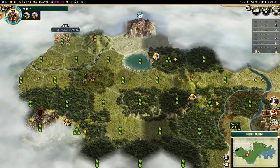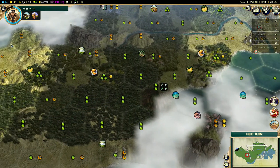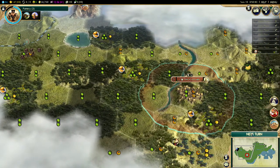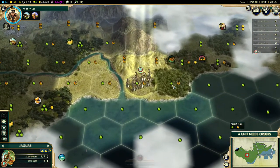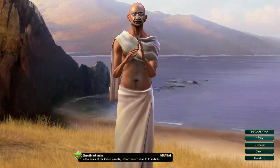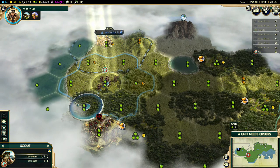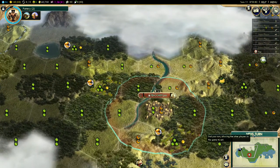Mount Sinai — that's pretty cool! We have two natural wonders very close. I think I'll probably settle both those locations. Mount Sinai isn't the greatest but it's still decent — a lot of faith. Where is everyone? Oh there we go — Gandhi! I'm gonna take that guy out early if I can, I hate Gandhi. This looks like the end of the continent — interesting. I'll have to explore north.